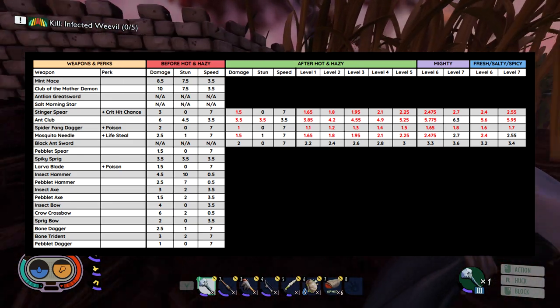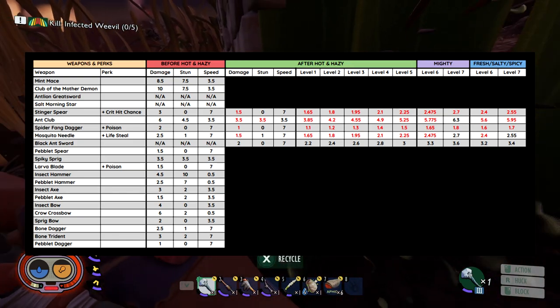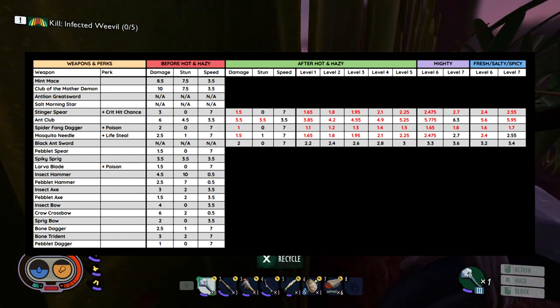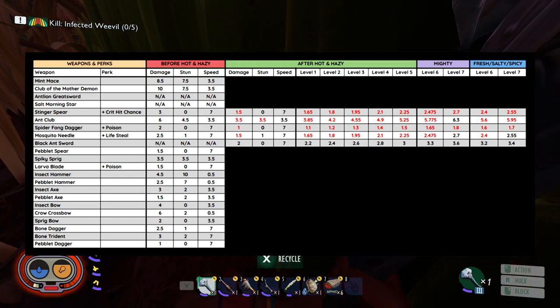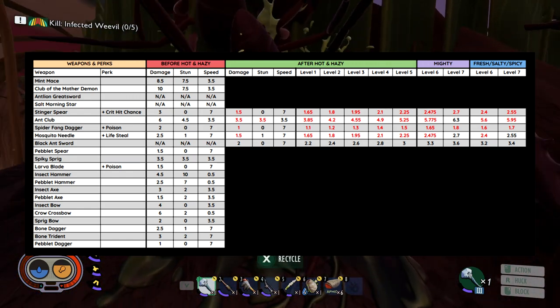The Spider Fang Dagger has also had its damage reduced, and even when maxed out it's not going to reach its previous damage. The Mosquito Needle has also had its damage reduced, and you're going to have to get it to level 7 to reach its previous damage capability. The Black Ant Sword is new in the Hot and Hazy update — you can see its stats there; it's a pretty decent sword.